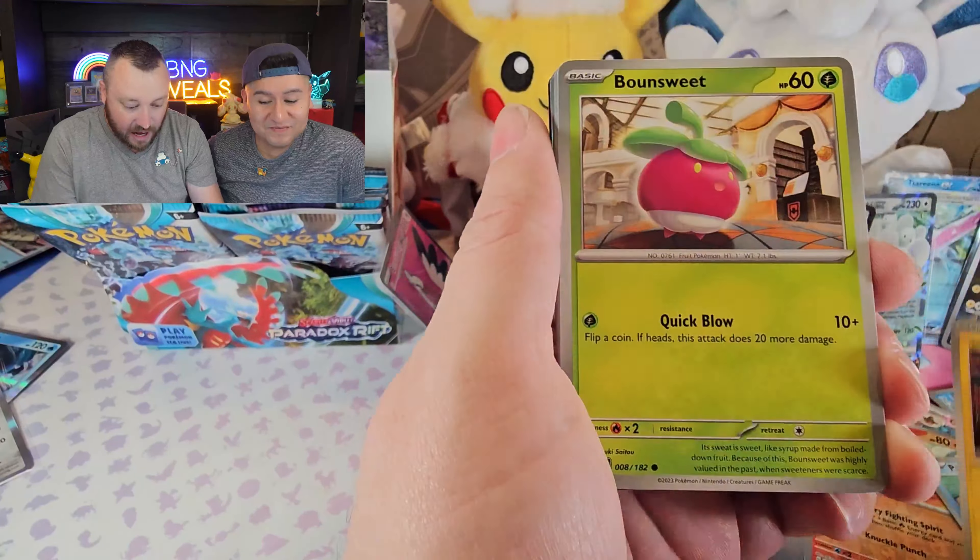Snorlax, Parasol Lady, and a Deoxys. The Parasol Lady special illustration is another gorgeous card. I've seen videos of people pulling it — the holographic effect lights up her eyes, it's pretty cool. I think the same about the Alternate Art Tulip card, which is going great in Psychic Energy decks too.